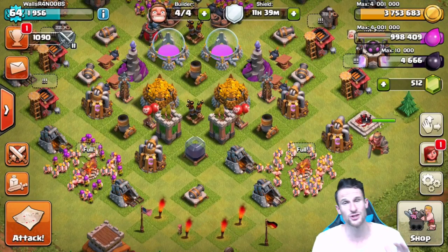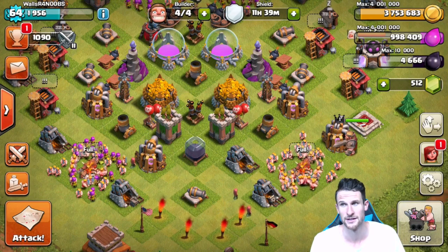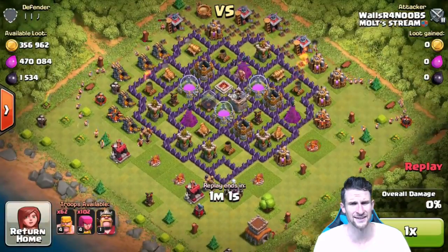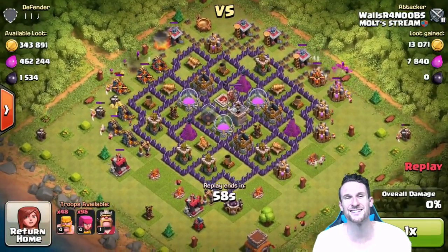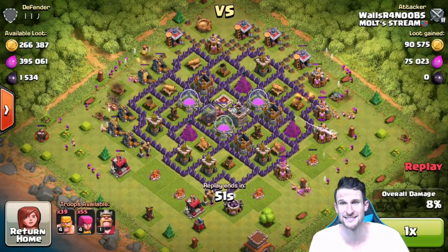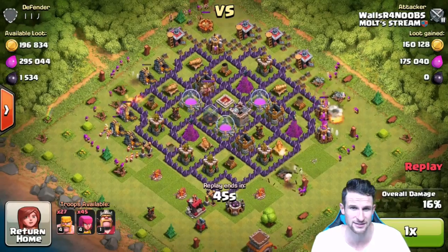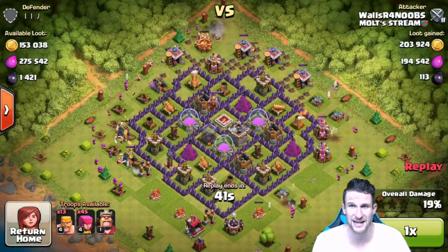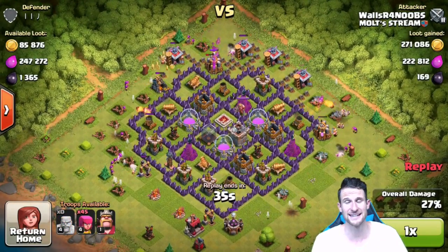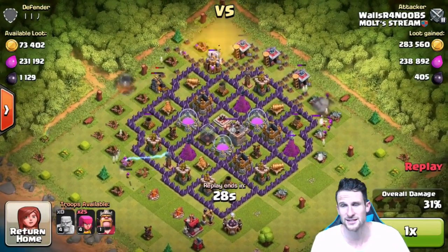We've got four builders available. I want to show you guys the last attack that I had — it was pretty good — and then we're going to go see if we can fill our storages up and then upgrade. So here's the last attack I had. Complete collector raid, guys. Look how much loot this guy had — almost 800,000 of resources. But a lot of the elixir is in the center of the base, so I wasn't able to get to it, obviously, since I'm Barching. But Barch is so cheap, effective, and efficient that I can get back out and attack without having to wait. If I was using an army that could get into the middle, I would only attack like once every three times that I do with Barch, so it ends up paying itself off.